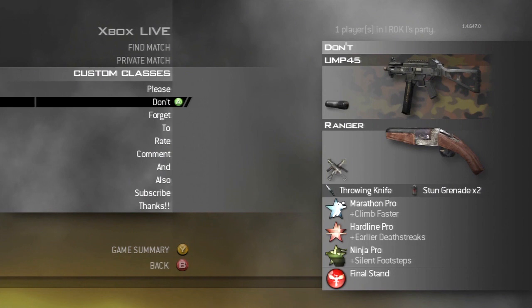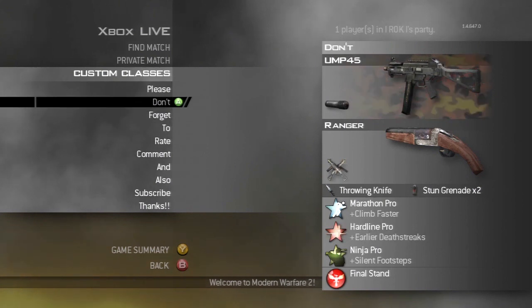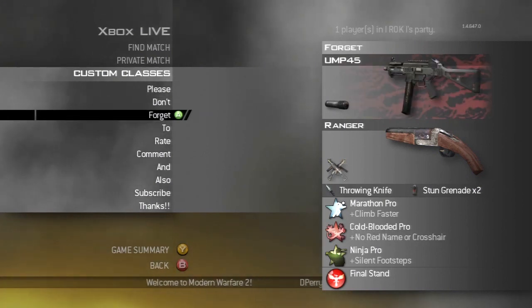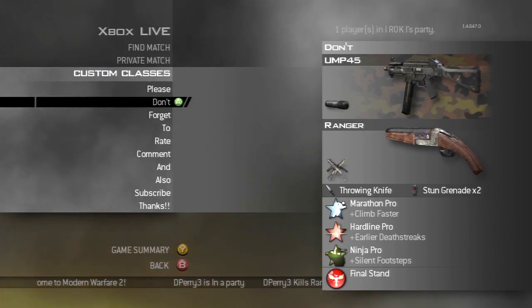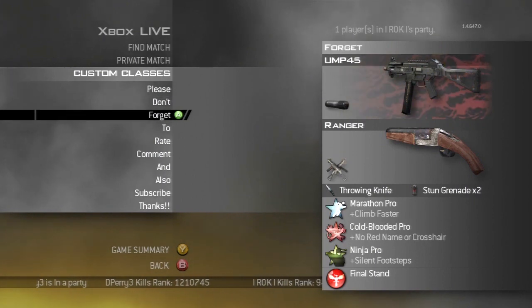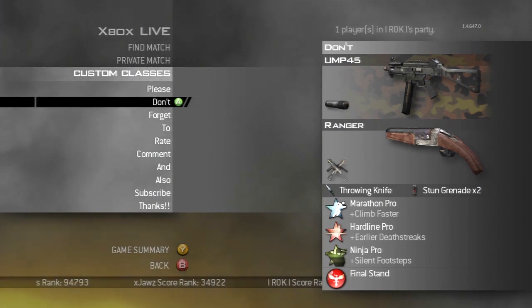My next class — looks like I'm actually set up for some Search and Destroy right now. These three classes right here are usually what I change for Search and Destroy. I've become a little bit complacent in what I use in Search and Destroy — I kind of just stick with the UMP. It's a pretty damn good weapon for Search and Destroy.